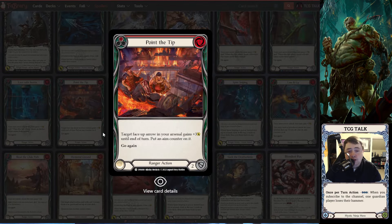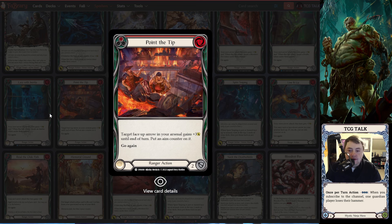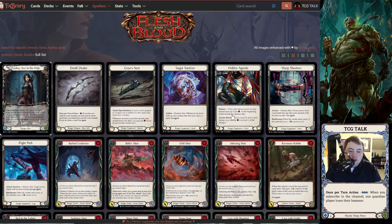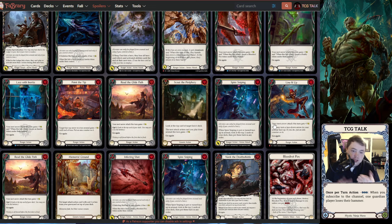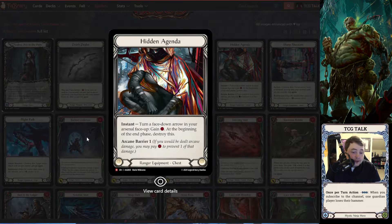What I'm liking about this is they included a card called Point the Tip. Point the Tip generally hasn't been used in ranger for a slew of reasons — it's a really bad arsenal target if you're not running Trench, it's basically a dead card. It also forces you to have a card face up, which was sometimes hard. But they've put a lot of cards in this deck that turn cards face up — the ability to turn a card face up with your chest piece, put a card face up into your arsenal with your arms, turn a card face up with Line It Up. They have multiple ways now, on top of Azalea's ability and Death Dealer, to make Point the Tip more viable.